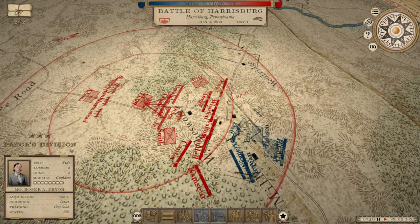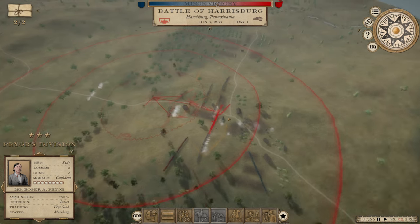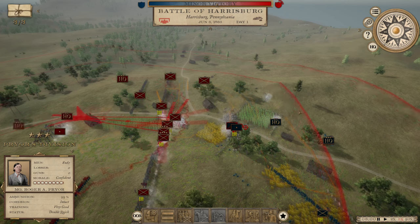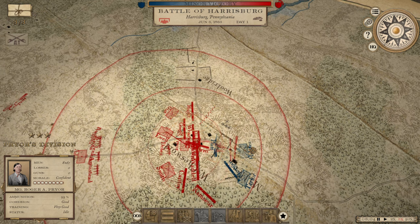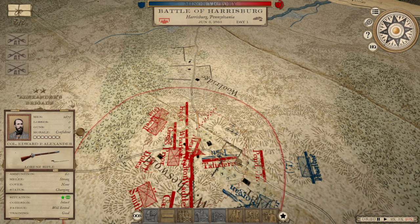This is when we now send Pryor's Division — who's in reserve — up to just bust through his line and turn this thing into a route. One of my brigades went all the way through. The other two haven't been able to get through this Union Brigade here that's being stubborn. There we go — that's Stephen Hurlbut. He was a division commander at Shiloh. Not today, Hurlbut. Not today. I believe he's a southerner by birth. Look at those casualties — that's lovely. We might be able to capture some of these units, just charging in there and turning this into a very one-sided battle.